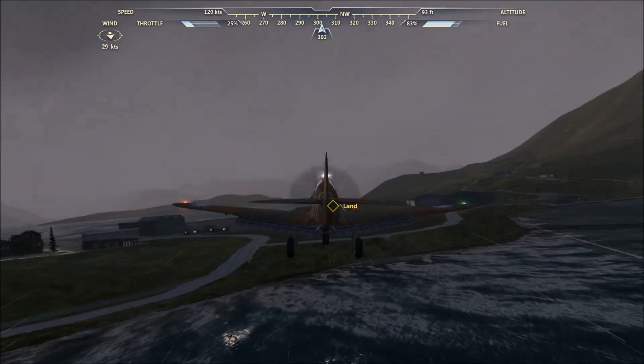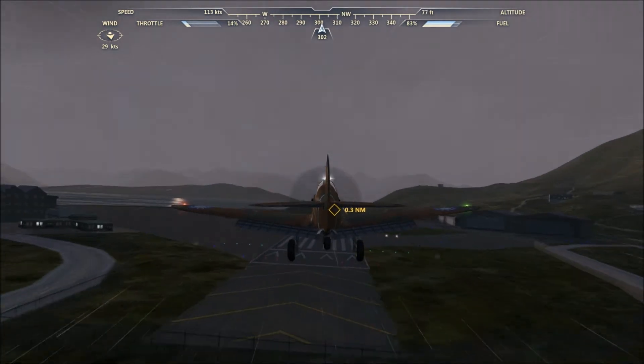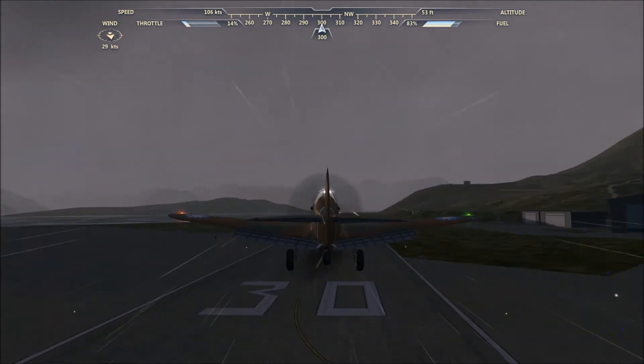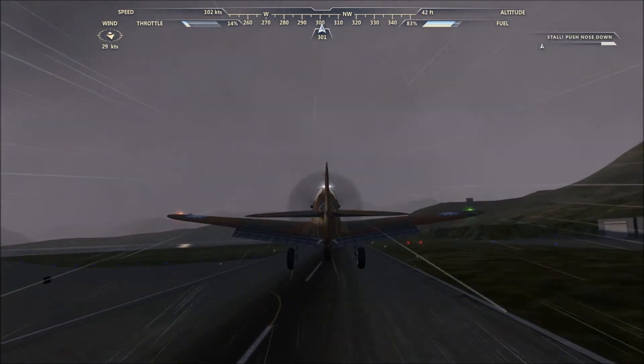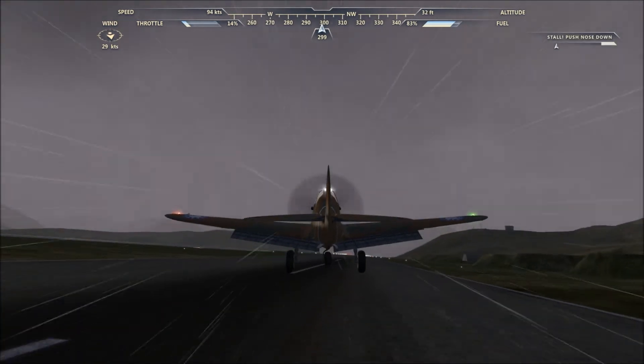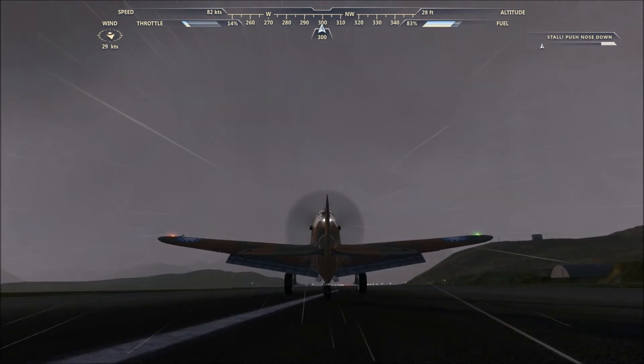So we are approaching. Watch out for the buffeting along here because the winds are coming down to almost 30 knots, so it will buffer you around a bit. We will cut the throttle right down to about 10 percent and just steady. Bit of a flare just watching the stall speed and a nice easy descent there.